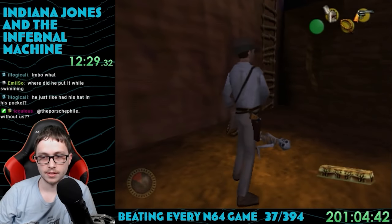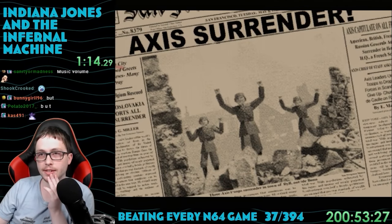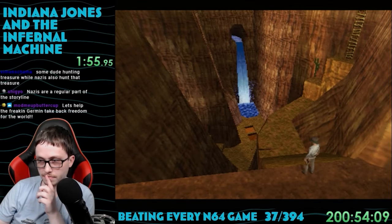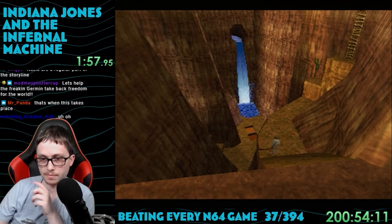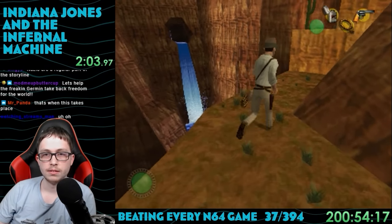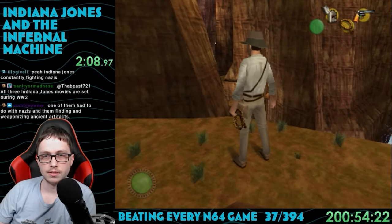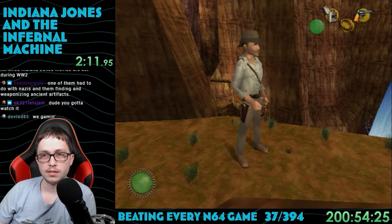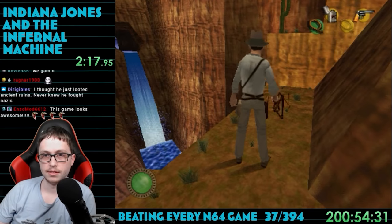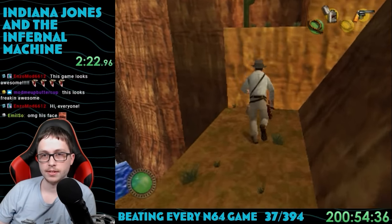The only mode this game has is single player story mode, so we'll complete that to beat this game. The story opens showing newspaper headlines about the end of World War 2 and the Soviets claiming territory. Then it shows Indy himself in some canyon in 1947 and the gameplay starts. The UI looks a lot like Ocarina of Time — you can have three items equipped to the C buttons, the B button is the action button, and the bottom left is the health meter. We start with a lighter, a whip, and a revolver. It's a third person game and the movement is a lot like those old Tomb Raider games on PlayStation 1, with awkward jumping and climbing on ledges.